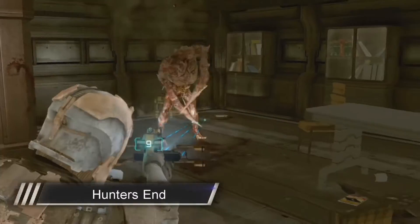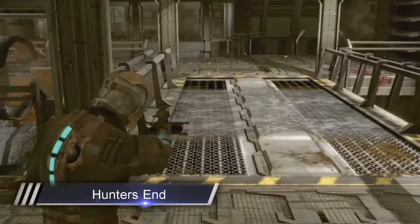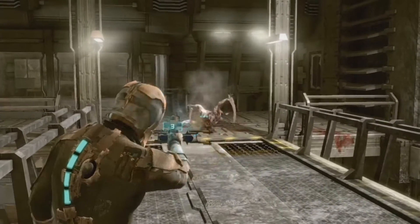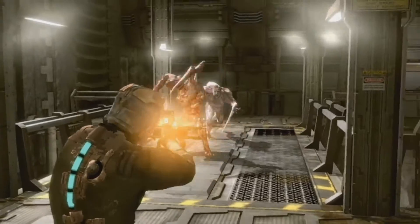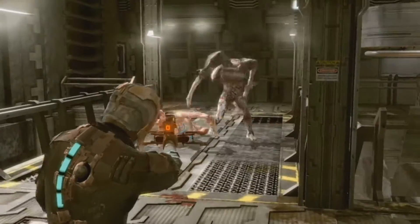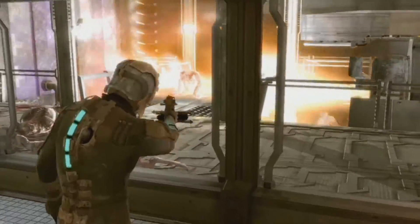As soon as the hunter drops down, let him come to you, then sever a leg. Run to the door and wait on the other side of the bridge or next to the jet engine of the shuttle. Kill the first twitcher to spawn — if you're lucky only one will spawn before the hunter gets to you. Get the hunter into position and sever his leg. Once he starts to regenerate, run to the room quickly as the twitcher will start spawning. Hit the test fire switch and watch the hunter disintegrate before your eyes.